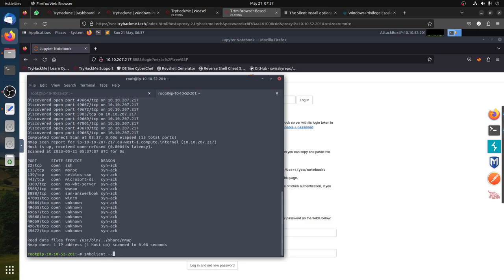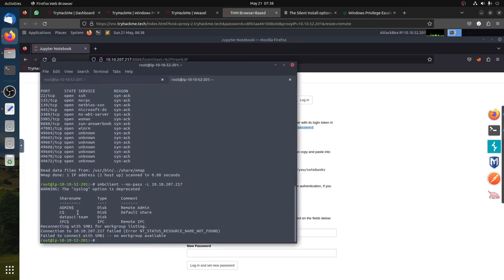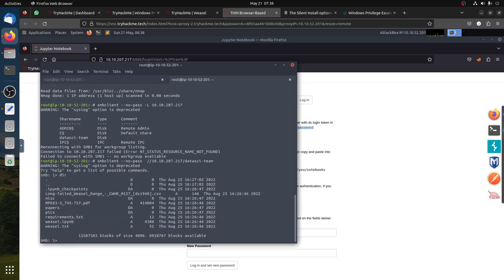Let's use smbclient and see if we can access with no password or the guest account. So: smbclient -L 10.10.207.217. Let's see what we can get here. We have some shares - there's a big chance we can access this one, so let's try that one.